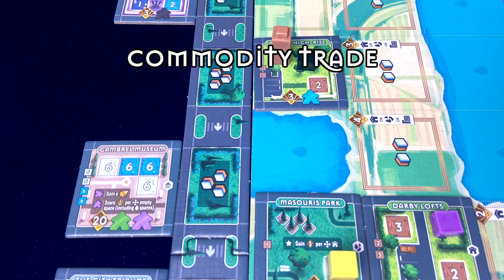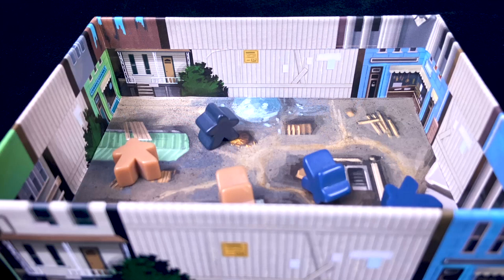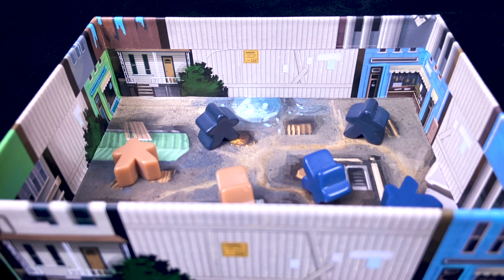You could also spend these points on commodity trades — two points gets you any glass, wood, or concrete cube, and three points gets you a steel cube. A city planner meeple who's working steady lets you re-roll your exhausted meeples and hang on to whoever's ready to work — and you can't go bust on this free roll. A hard-working city planner lets you take an extra building plan for free, with each hard-working city planner allowing one additional plan beyond your normal limit of one tile per turn.